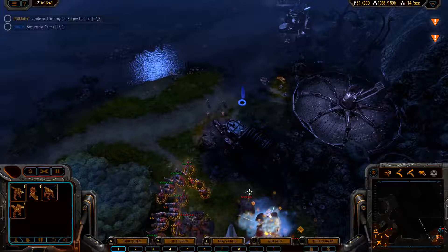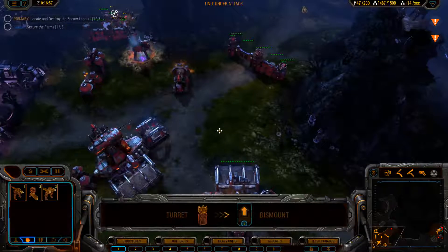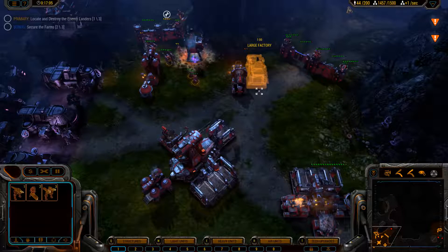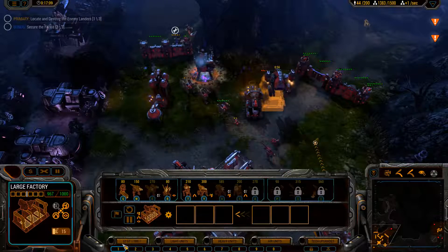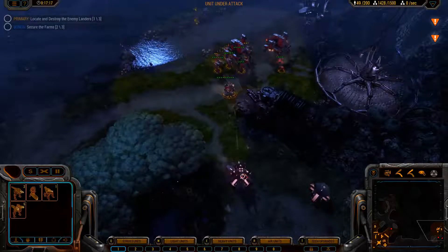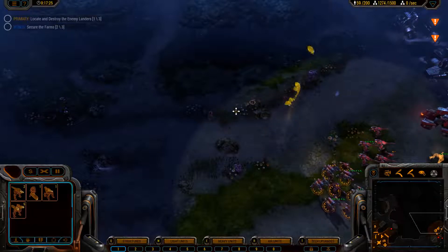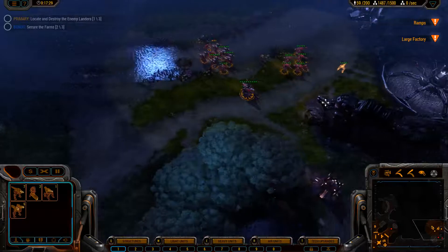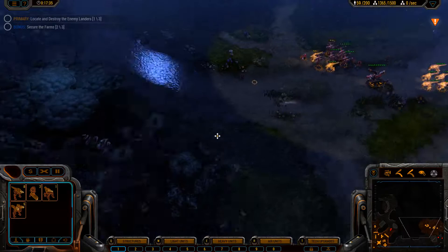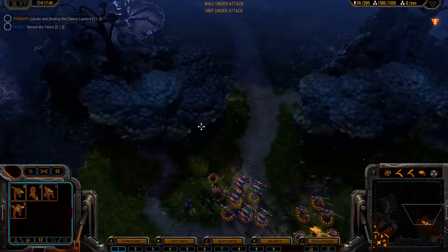Group maneuver, check. Unit under attack. If I want a large factory there, beginning construction — I need an air attachment. Stealth tech upgrade complete. Beginning construction. Let's coordinate on this one — going down. Ramps are hard to see. Group maneuver, check. We are receiving a request for aid to the north.